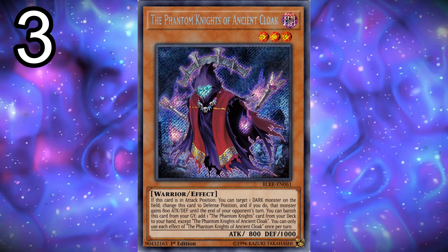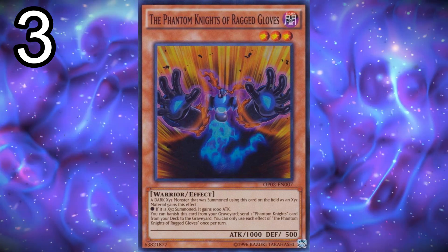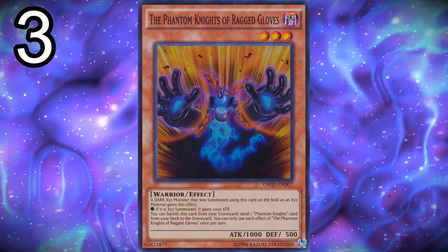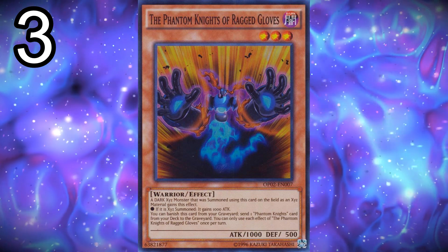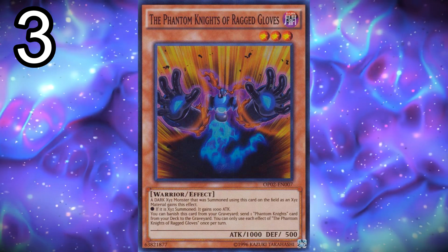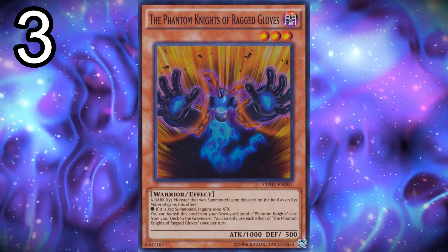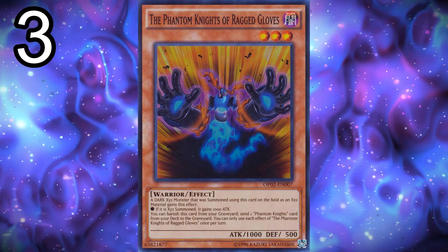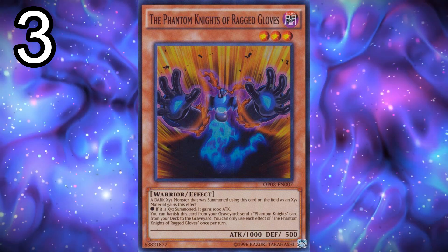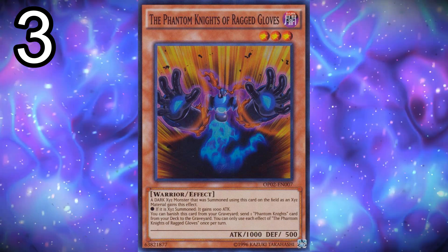Next, three copies of the Phantom Knights of Ragged Gloves. Ragged Gloves is good for Xyz material because if it's underneath the Xyz summoned monster, that monster gains 1000 attack points — so if you summon Fog Blade, it goes to 3000 attack, which is very good. Its other effect, where if you banish it from the graveyard you send a Phantom Knights card from your deck to the graveyard, is also good. You banish Ragged Gloves, send Ancient Cloak, then banish Ancient Cloak to search — so it's kind of an indirect search.